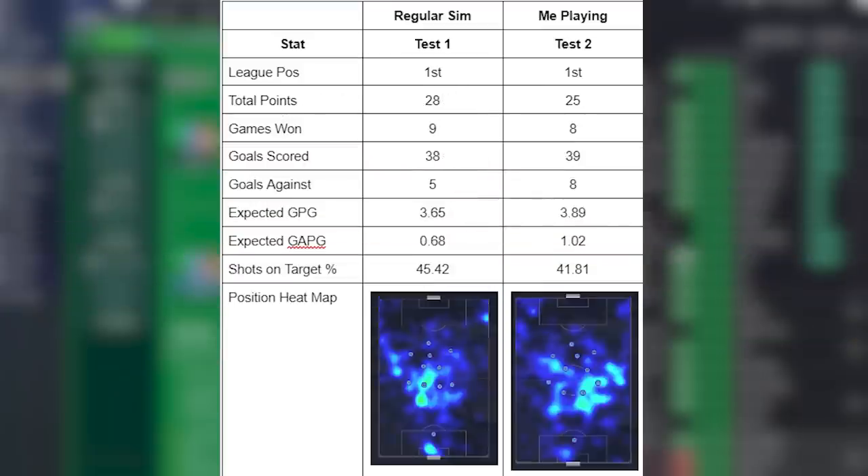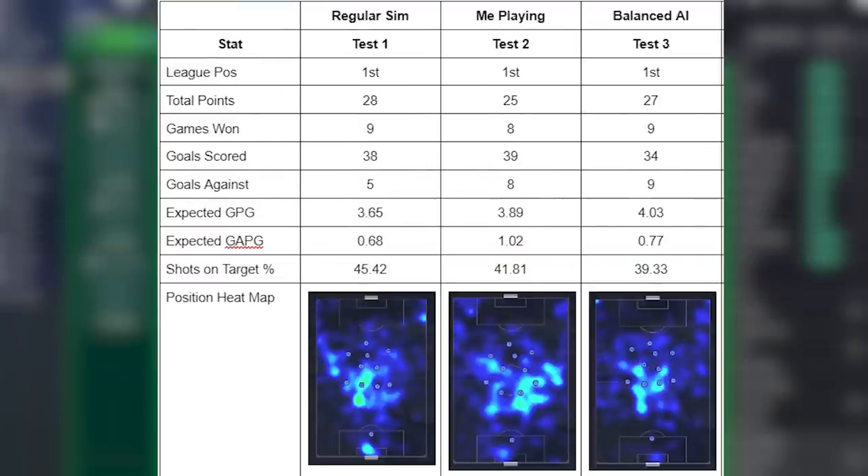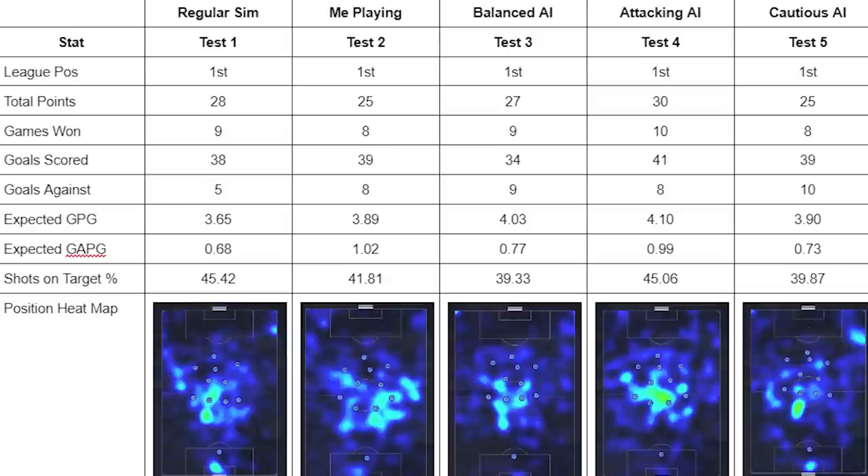Introducing the results for the balanced AI, attacking AI, and cautious AI alongside the first two tests - in all instances the league position was first. The attacking AI actually secured all 30 points, winning every single game, scoring the most and conceding almost the least. Expected goals also favored the attacking AI. Ultimately though the results were inconclusive enough that I wanted to then find out: do the AIs change things in-game, and is it better to have an attacking AI as your assistant manager when going on holiday?